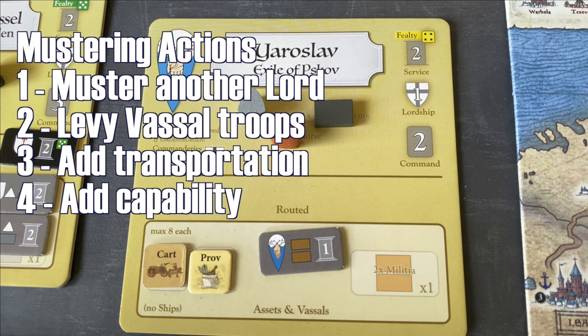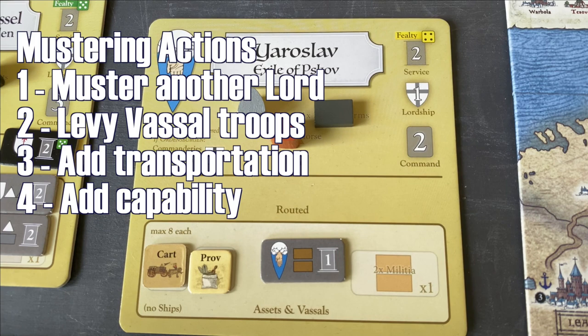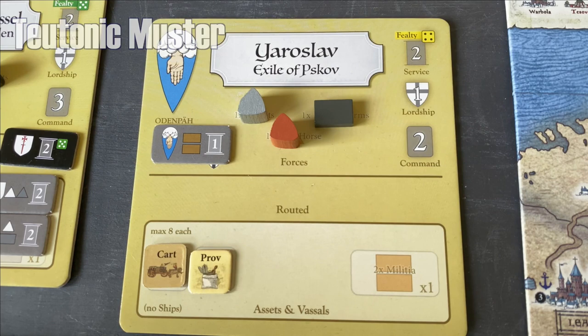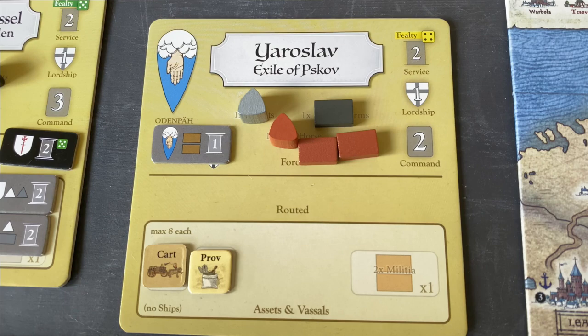With Yaroslav's one action, we're going to levy his vassal, bringing in two elements of militia. Yaroslav isn't very strong, so having a few more troops could be helpful. We don't think he'll go that far, so we won't worry about boats. Next up is Herman with a lordship rating of three — so he gets to do a lot more. The first thing he'll do is add a capability to the Teutonic side.